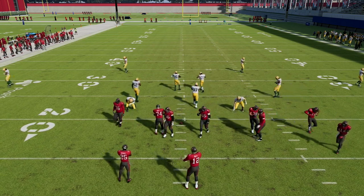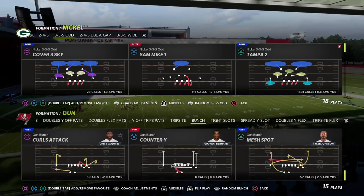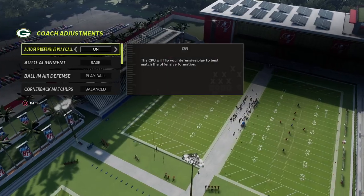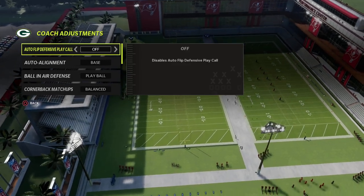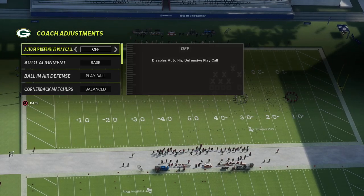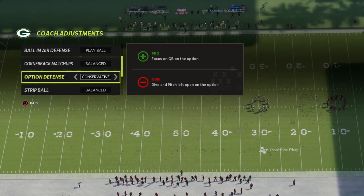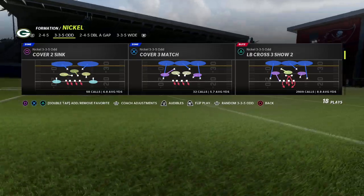I'm going to come out in a play from gun bunch with a couple of different situations and walk through why this is so good. You can leave auto flip on or turn it off — I'm going to teach it with it off, as that's the most consistent way for this blitz to work. Set your auto alignment to baseline for consistency, and then we're going to flip the play.